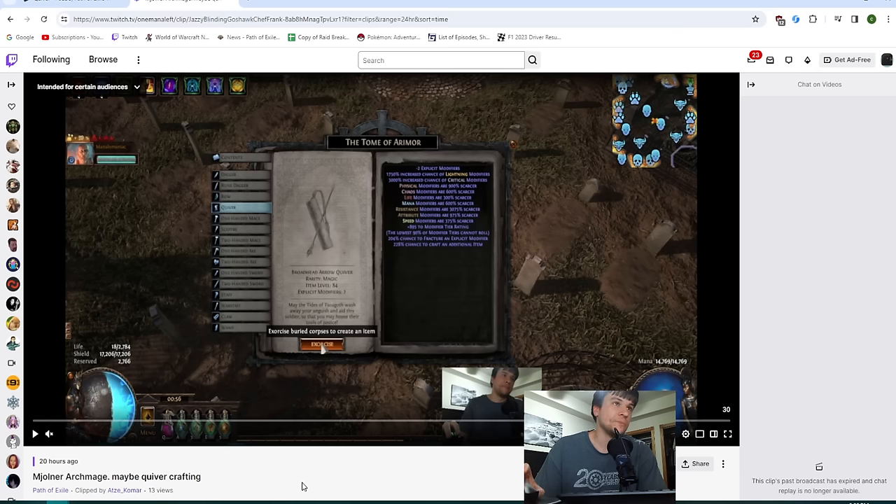To summarize what I'm doing here: I'm using the graveyard and I'm going to fracture two modifiers. I'm doing minus two explicit mods because baseline quivers have four. I'm not increasing the item level because I only need item level 83. So minus two explicit means I'm rolling an item with two modifiers. At the bottom you'll see 204 chance to fracture, which means both of those modifiers are guaranteed to be fractured.